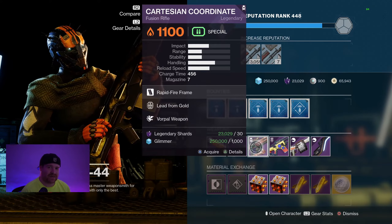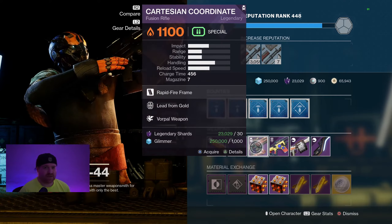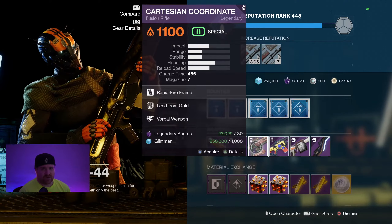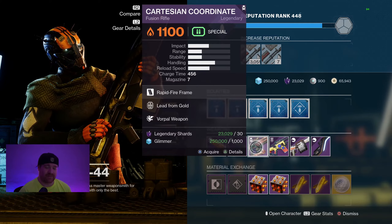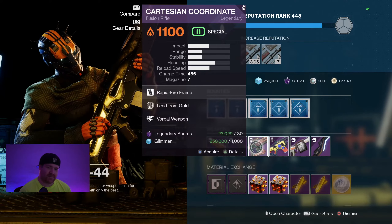You only have until tomorrow — that's the main thing. Every Wednesday in the p.m., sometime after like 5 or 6 p.m. somewhere around there, Banshee decides to reset his rolls for the next seven days, or at least until the weekly reset. So if you want this roll, if you need a god roll Cartesian Coordinate, go visit Banshee. I have not been drinking — let me throw that out there. Pick this thing up before you run out of time.